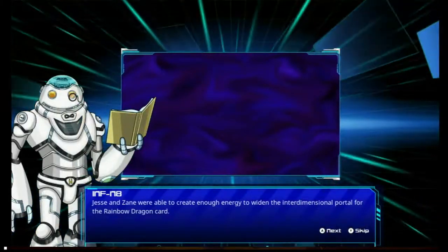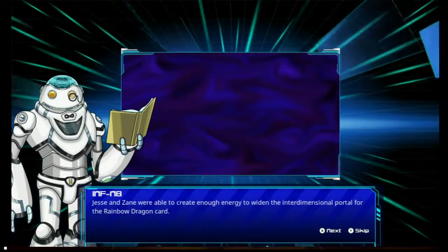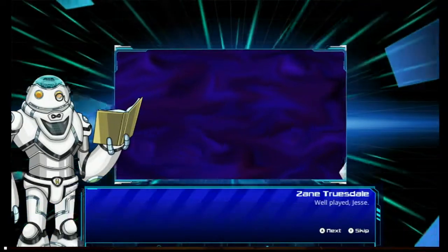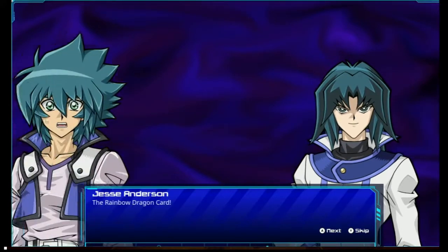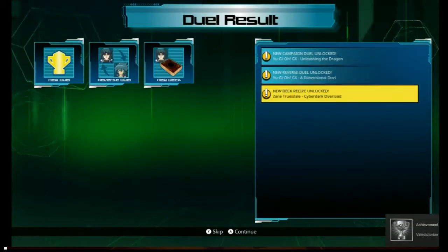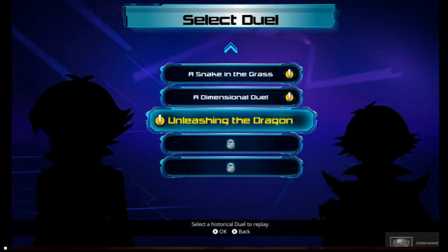Ta-da! Jesse and Zane were able to create enough energy to open the interdimensional portal for the Rainbow Dragon card — which I was already able to use in that duel. Well played, Jesse. The Rainbow Dragon card! Next we'll be unleashing the dragon.